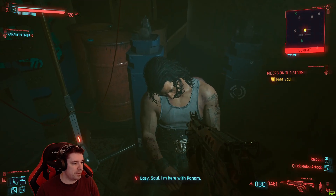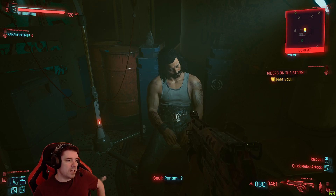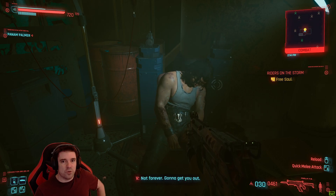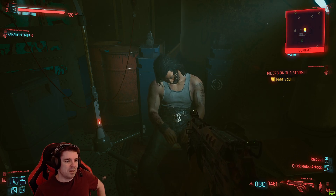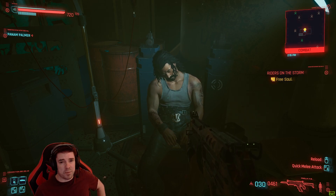The last iconic is right at the end of the mission, so there's a way to go. You can fast forward to the end if you want just to see where it is, but it's really hard to miss — Panam gives it to you at the end. So if you want to stop here, you know where it is.